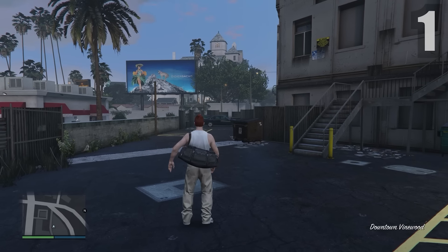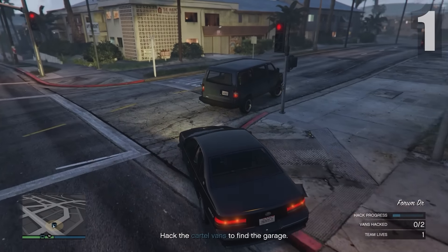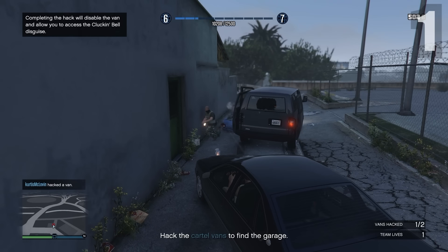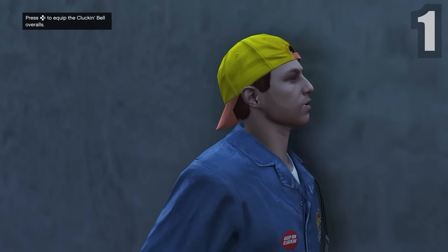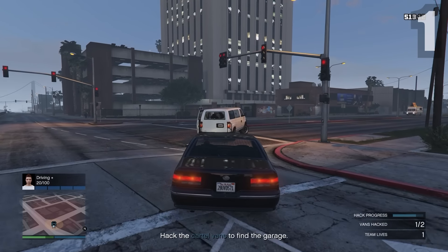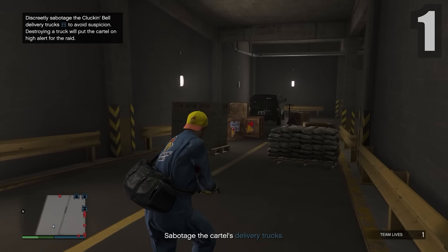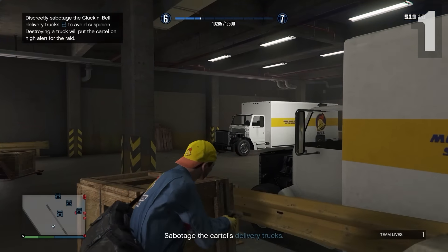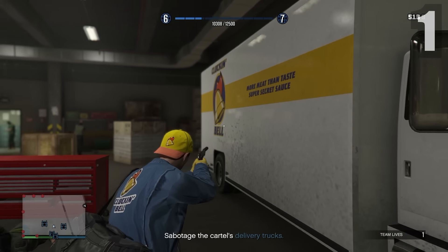Onto the final setup: head to a location where there will be two vans. Sneak up behind them and stay close because you need to hack them while driving. Even after you hack it, wait for the van to stop, take everyone out, and steal the Clucking Bell outfit from the bag that drops on the floor. Hack the other van too but don't steal anything from it — just hack it and leave. Next, go to the cartel's garage. Inside the warehouse, stealthily take everyone out very quickly. Make sure you don't kill anyone in front of security cameras and ensure no one sees a dead body.